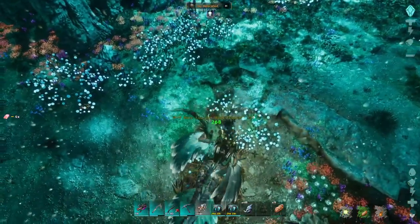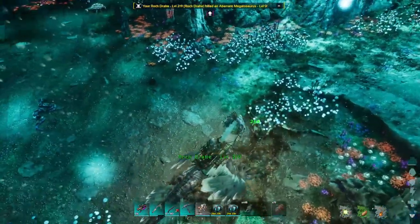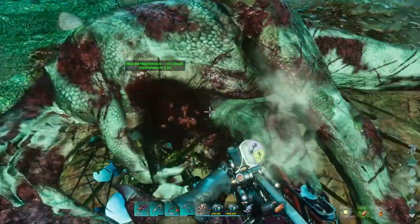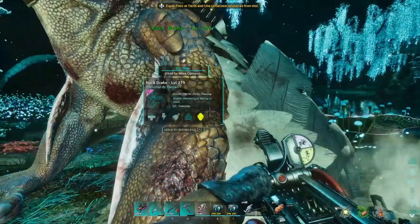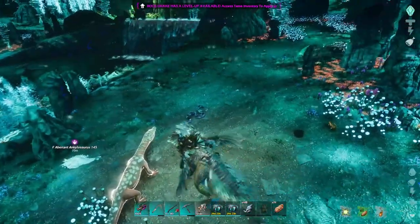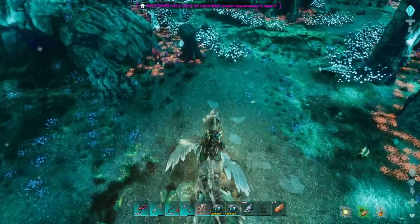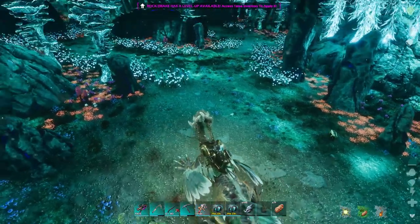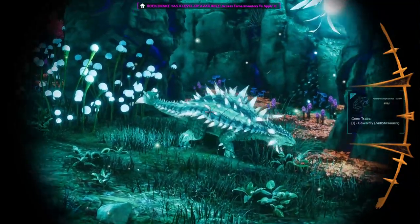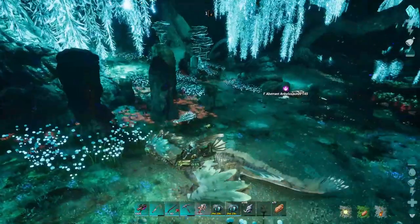I'll take this level five out — it shouldn't be too hard. Let me reload the goo gun with its body. We got a Nameless chilling around us, hopefully it moves out further. Wait — another Anki? It is! Nice thing about the trait gun is you can use it as a spyglass. Yeah, those are two completely different traits: cowardly and aggressive.